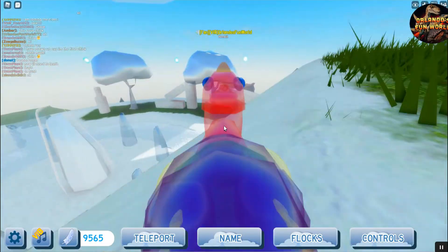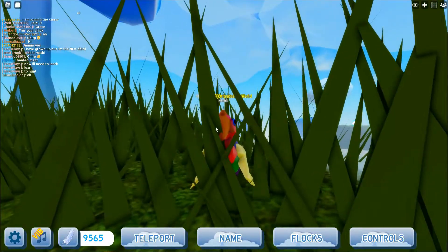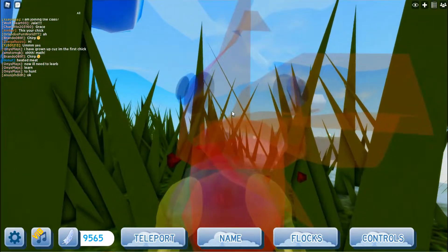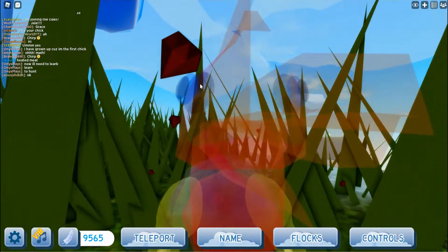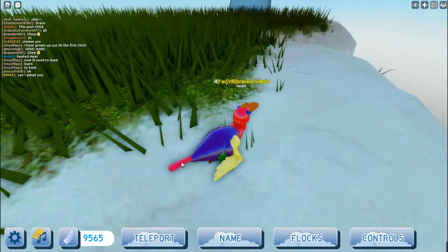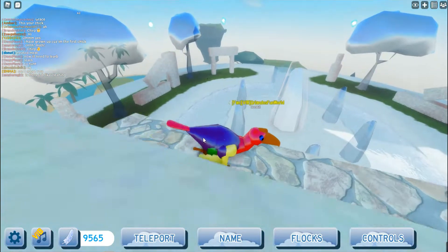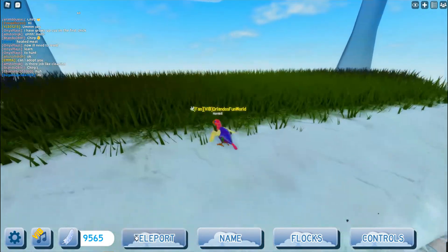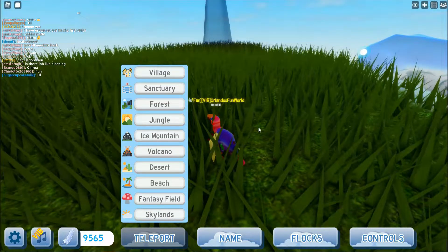Hi guys, welcome to the Feather Family, and here is the new hornbill. Looks pretty cute, and when you see it up close, you can see its body is hollow. It has like bug eyes — it's pretty cute. I have the crystal texture and my flyer skin, except the underbelly; the chest is green. Right now we are a baby, and we also have these maroonish gems.